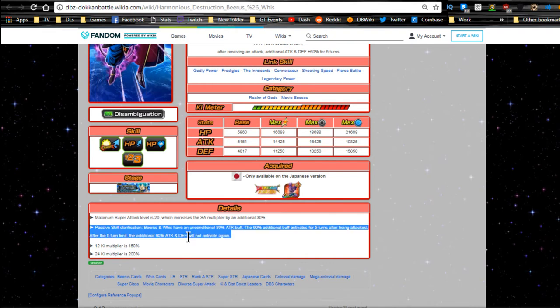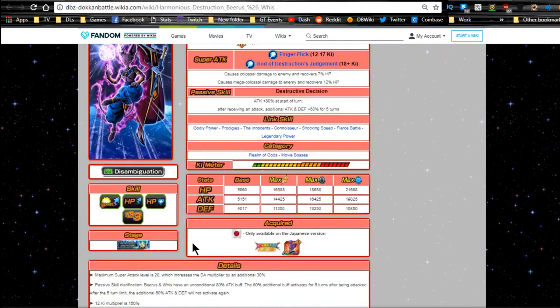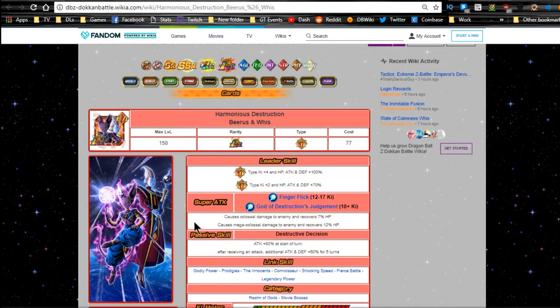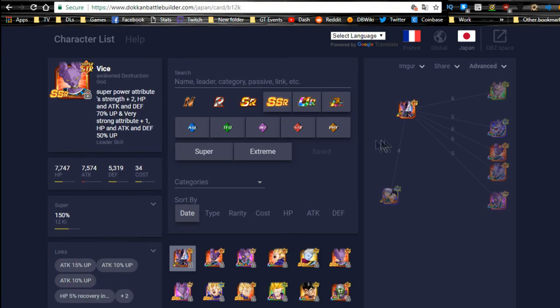That's pretty cool because you can work it to your advantage — if you're going up against a harder event, try to make sure Beerus and Whis do not get hit in the early stages. If you can prevent them from getting hit early, you'll have longer for the attack and defense buff to stick around afterwards. Personally not a huge fan of that mechanic, but you can definitely use it strategically.